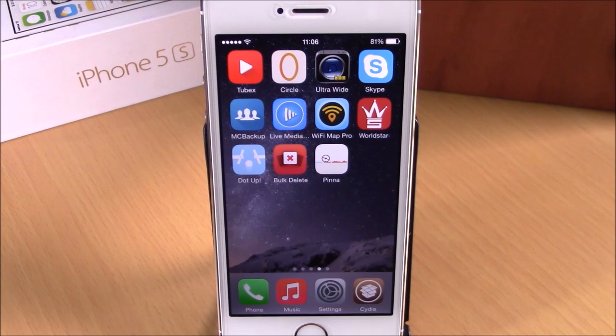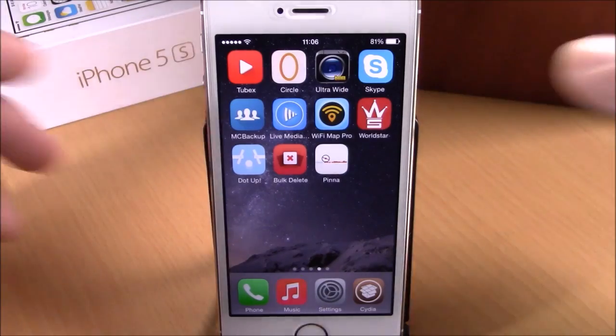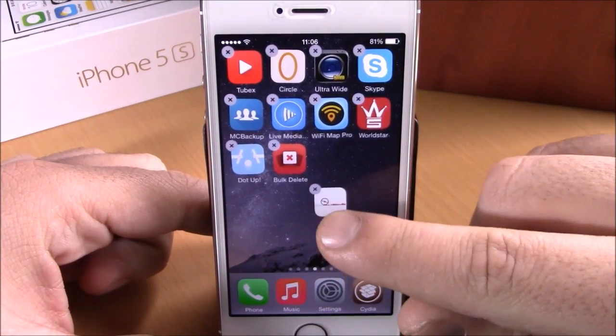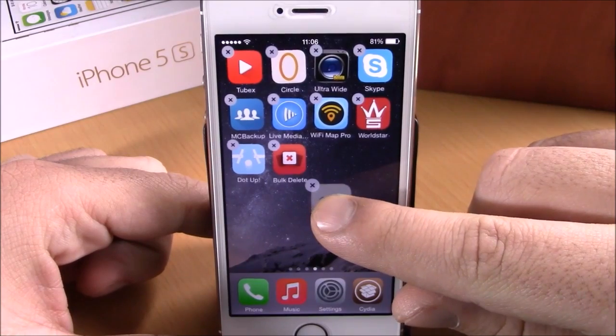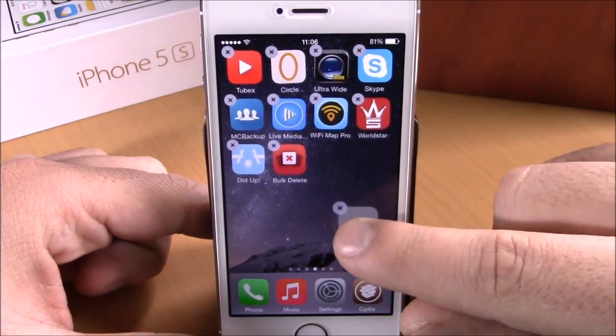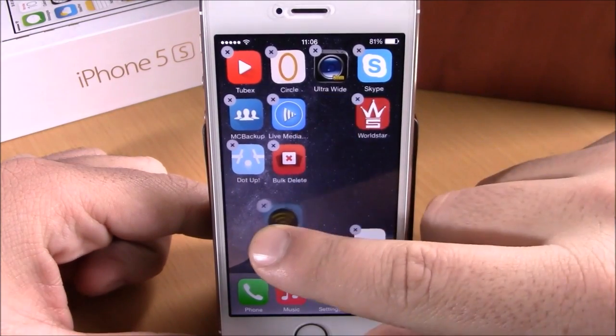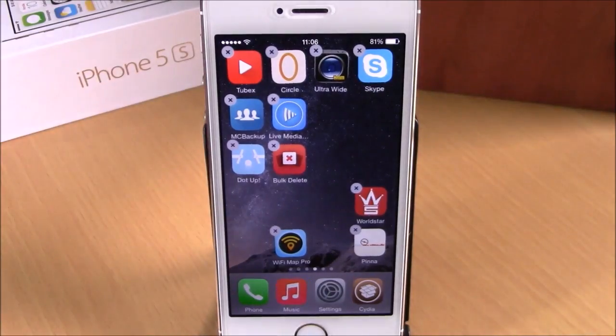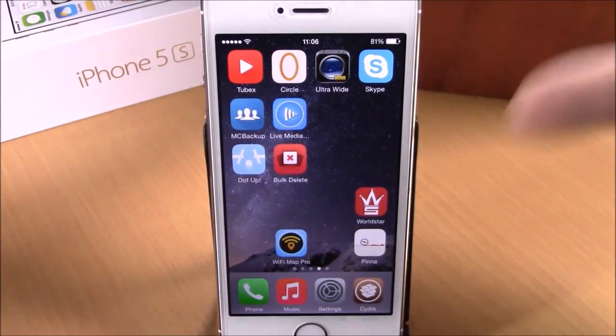Next up is a tweak called Anchor. This tweak will allow you to place your icons anywhere you like on your springboard. Normally iOS 8 will rearrange your icons — it won't let you place an icon in a specific spot; if you try, it will automatically rearrange it. But this tweak allows you to place icons anywhere you like. You just drag them to any place you want and they will stay there.